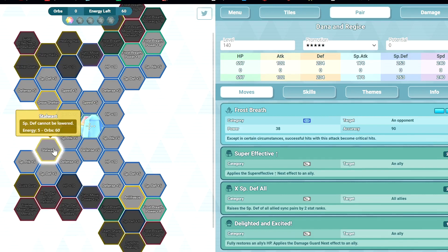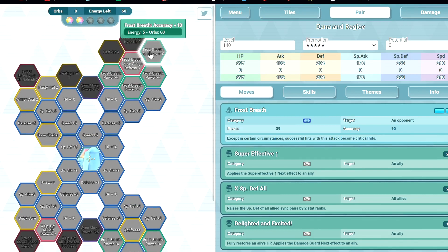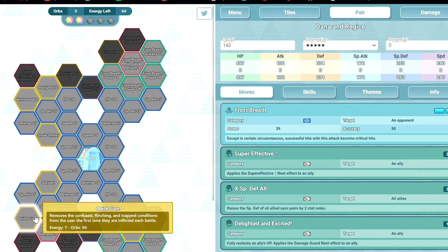With 1 out of 5 you have Snow Shelter and Anti-Freeze — nothing much. At 2 out of 5, you get Aggressive +10, MP Ninja 3 for Frost Breath, Easty Heal 2, Winter Cold 2, reduce damage in heal, Quick Cure.